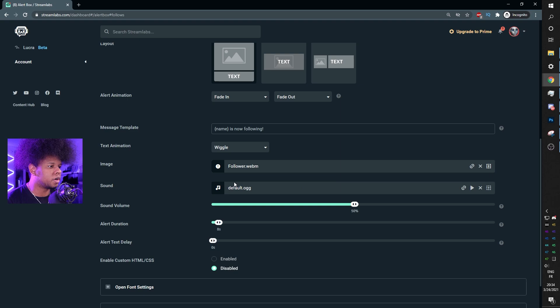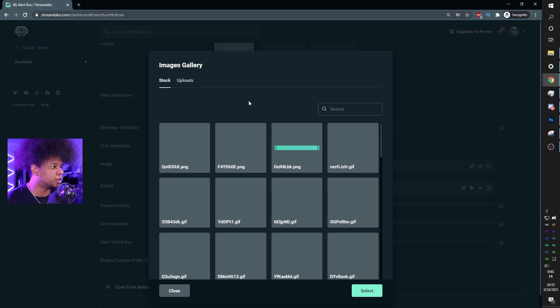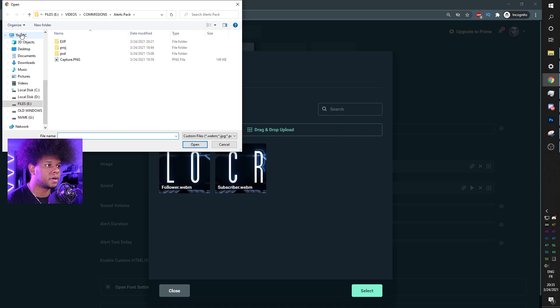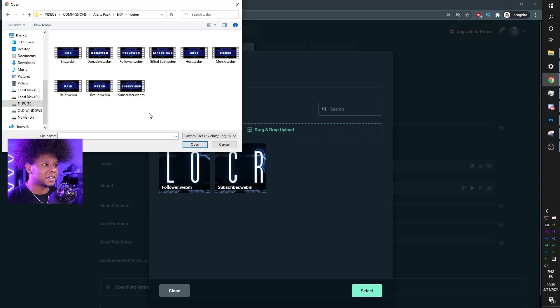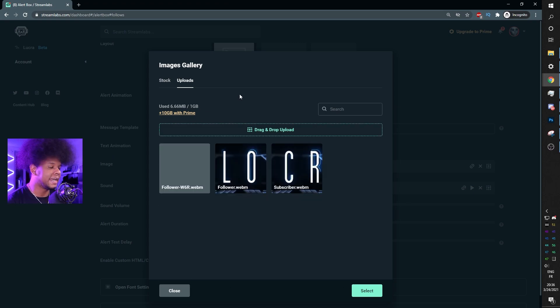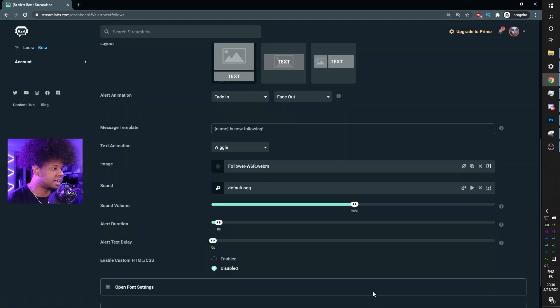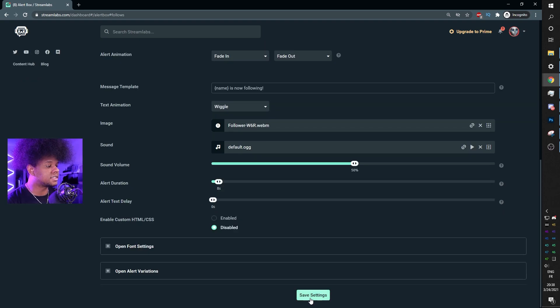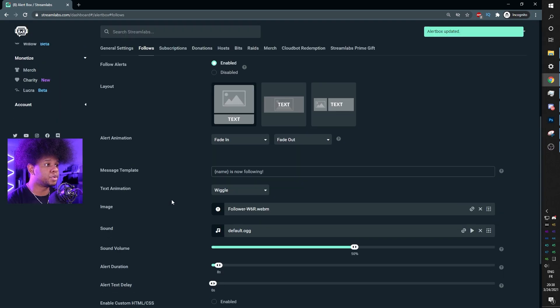You'll probably see a little GIF or image here — change that by clicking the upload icon. Click on 'Uploads' and this is where you can upload your file. Since we're on the follower tab, select the follower alert, click Open, and wait a couple of seconds for it to upload. Once it's done, it will appear — click on it until you see the checkmark, then click 'Select.' You can also select whatever sound you want, and set the alert duration. If you set it to 8 seconds, the alert will play for 8 seconds even though the full video is 15 seconds. Then click 'Save Settings' and you're good to go.